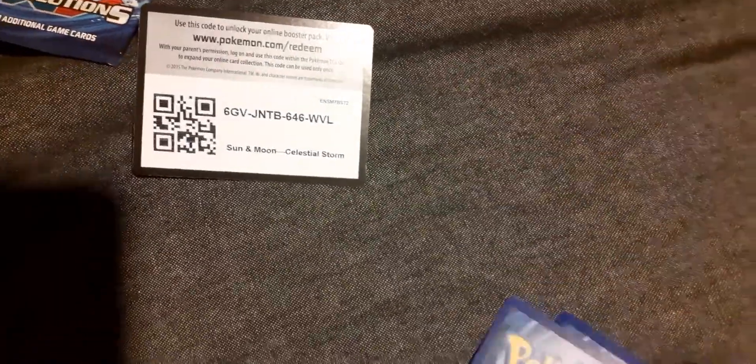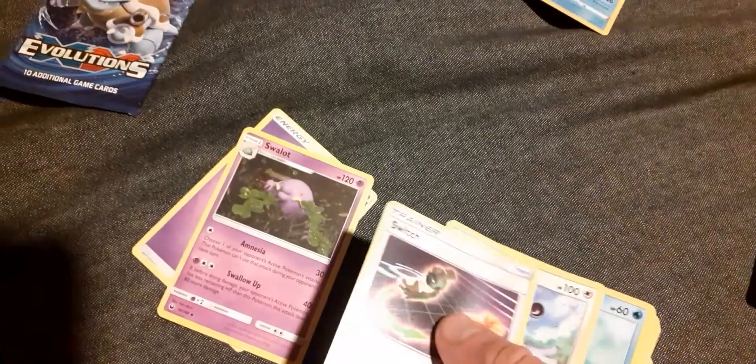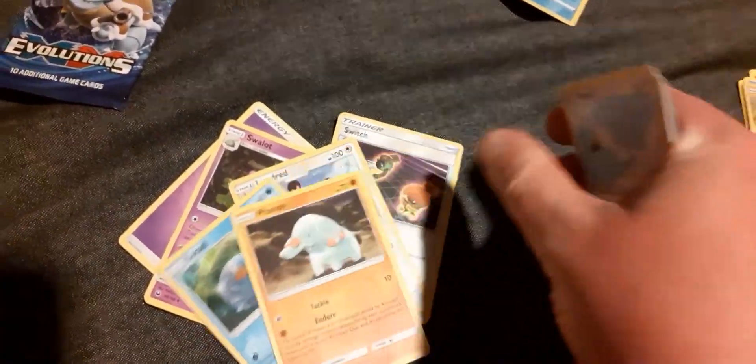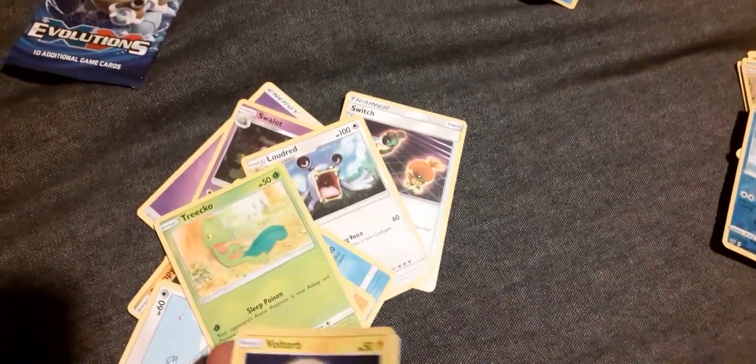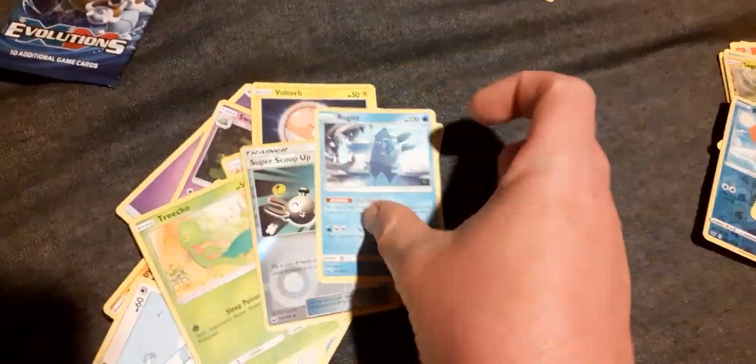Here's the code for the Celestial Storm one. Psychic Energy, Swallot, a Switch, Loudred, Lotad, Finneon, Wingull, Treecko, Voltorb, Super Scoop Up, and Regice. Even though that set is currently in rotation, it will be moved into Expanded in September.